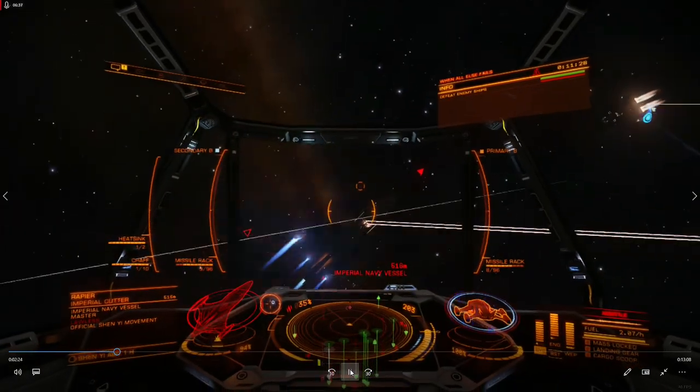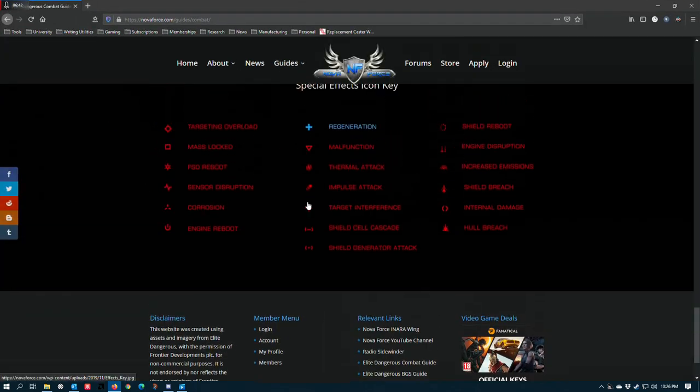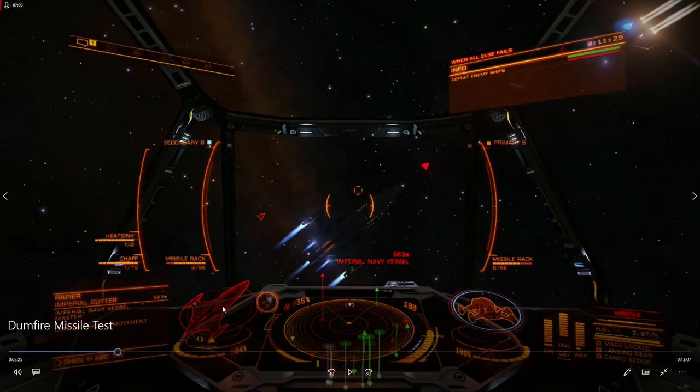That little blue plus sign keeps showing up. That's one of the only times you'll see a blue indicator — it's for regeneration. All that means is that either the shields or the hull is receiving a buff, having hit points physically regenerated. On shields, it's typically concordant or regeneration sequence, and on hull it's repair limpets. I'm not sure why it's popping up here, but something's happening to regenerate this vessel in some way.